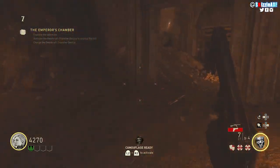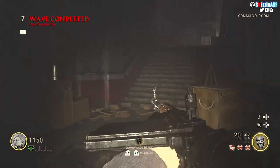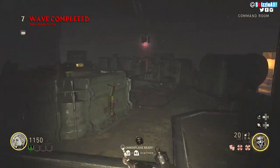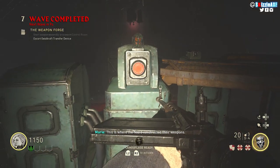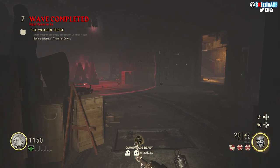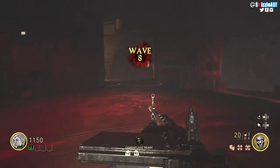After collecting enough souls, the machine will move to the main area of the bunker where the device needs to be cranked — that's part of turning on the power. The lights will turn off and it'll get a little scary, but after that happens you need to go up there and you'll see another device.